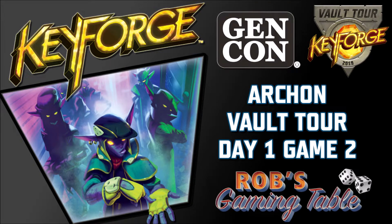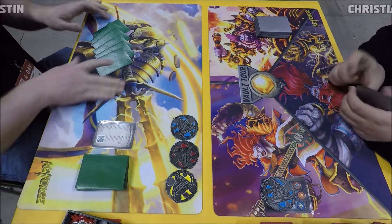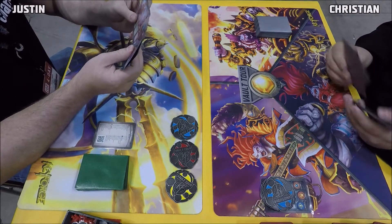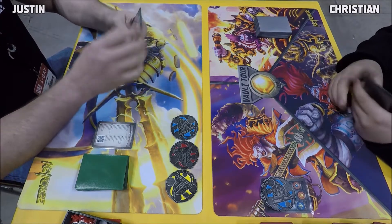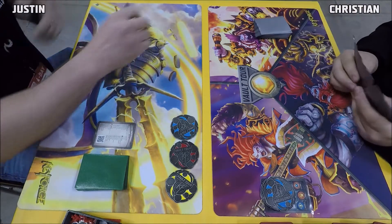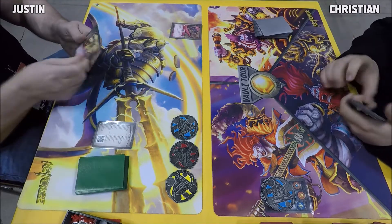What's up everyone and welcome back to Rob's Gaming Table. Today on the table we have another Archon Vault Tour game — this is number two from day one of the Archon Vault Tour held at Gen Con 2019. On the left we have Justin, on the right we have Christian. If you want to check out their deck lists, they are in the description below on YouTube. It sounds like Justin's going Dis here, drops down a Snudge — great first turn card.